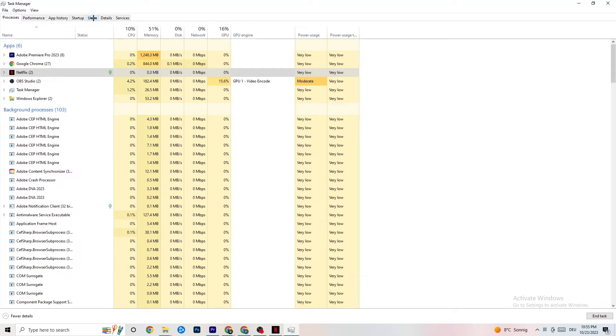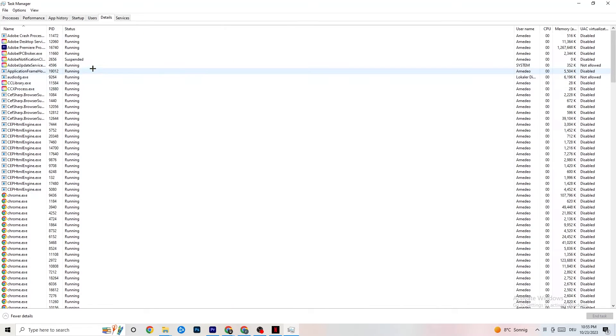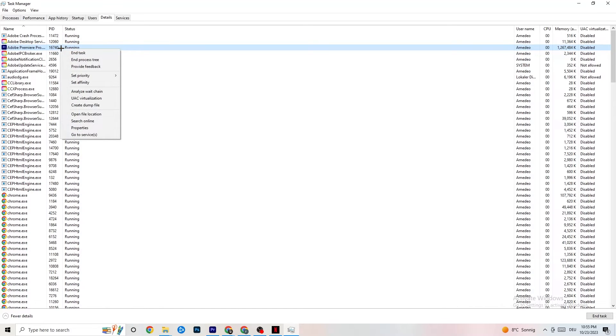In Task Manager, go to the Details tab in the top-left corner. This is useful if your app is running in the background but not showing up. Right-click your application — for example, I'm demonstrating with Adobe Premiere Pro — click 'Set Priority' and choose either High or Realtime, depending on which works better on your PC. This directs your PC's performance resources toward your game.